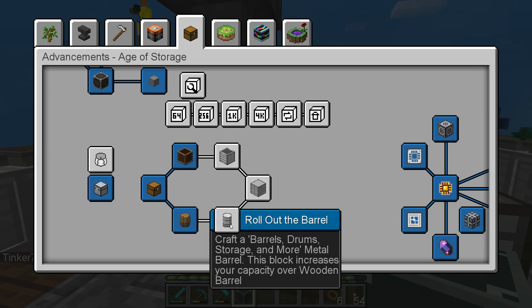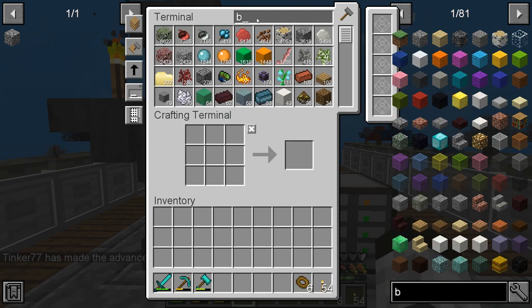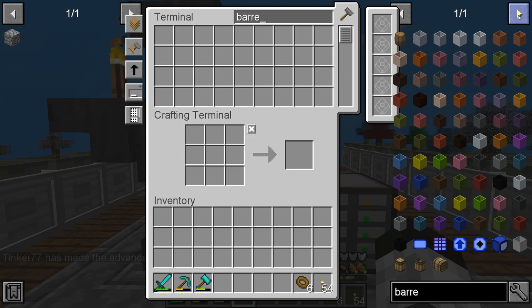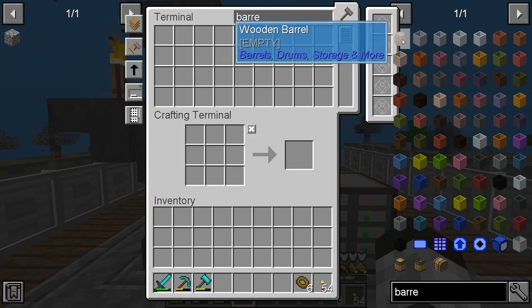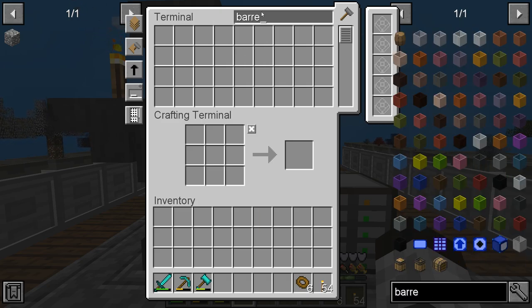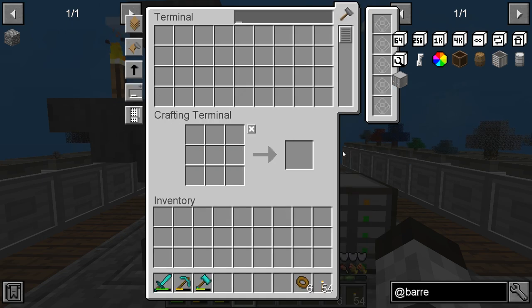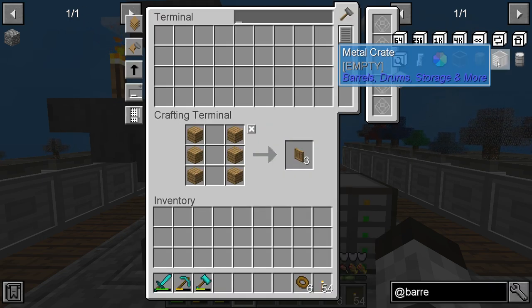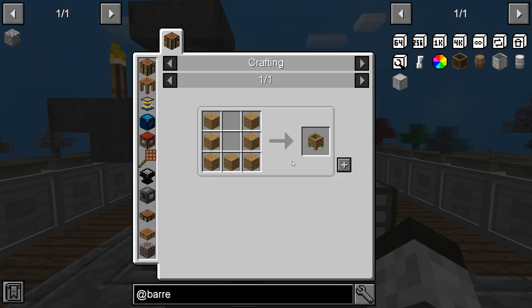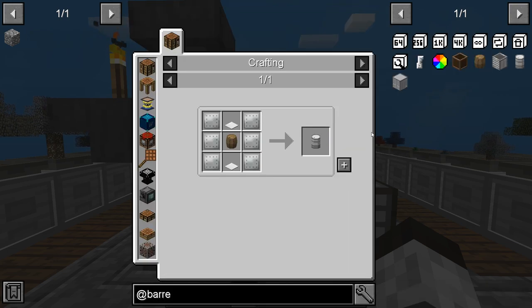Now we need to craft a barrels, drums, storage and more metal barrel — this block increases your capacity over a wooden barrel. We'll throw this in here. Let's look up that mod — it's actually overriding up here. We'll do a metal drum but we don't have materials for that, so let's make the wooden one. To make the wooden one we need one of these and some of these.